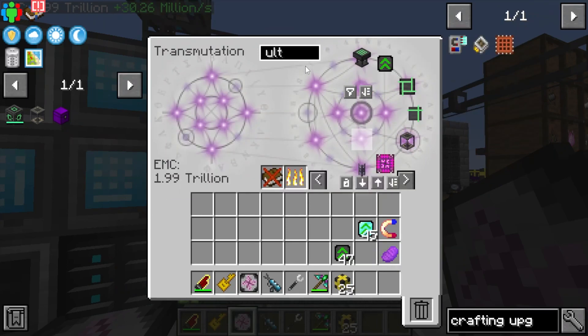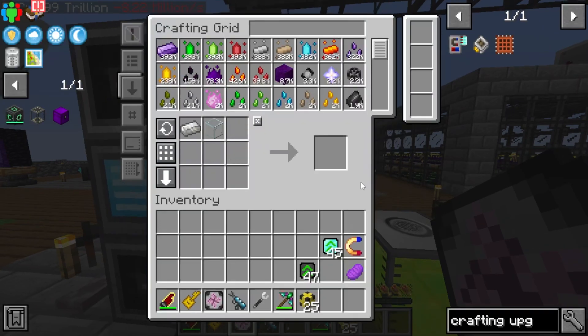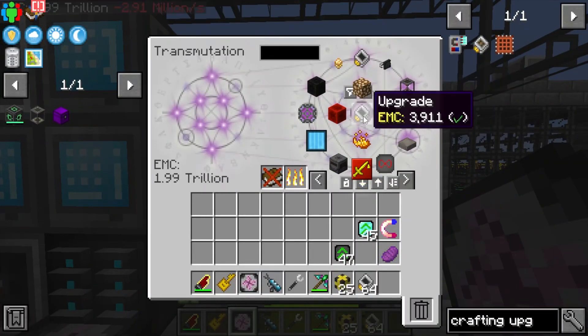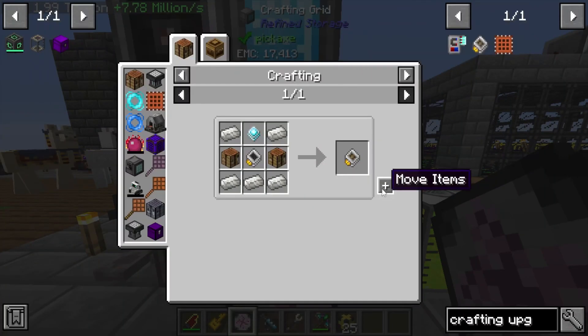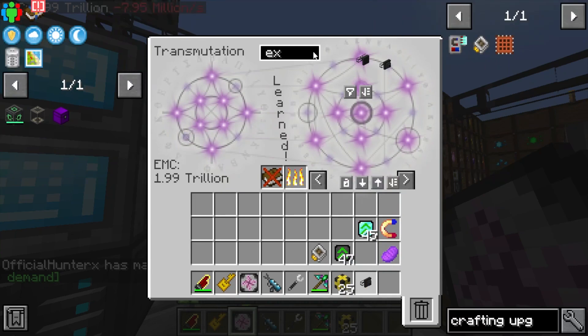We're looking for upgrades — not that. I guess we don't have upgrades for some reason; I don't know why we don't have upgrades taught when we should, because we have the other upgrades taught. Maybe I'm just dumb, but there we go — we should be able to now craft ourselves a crafting upgrade which is going to allow us to do some cool stuff.